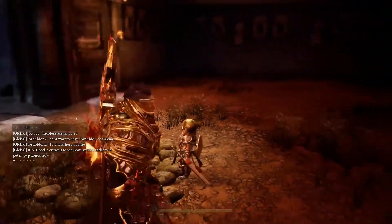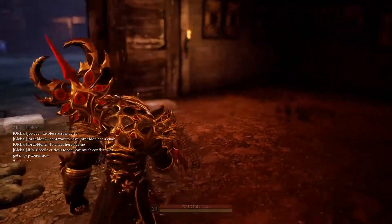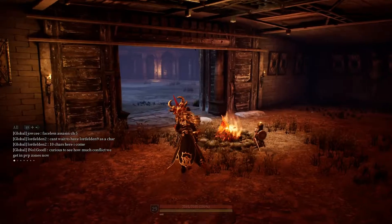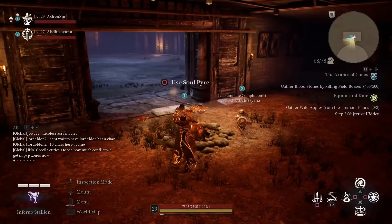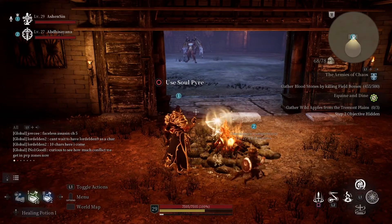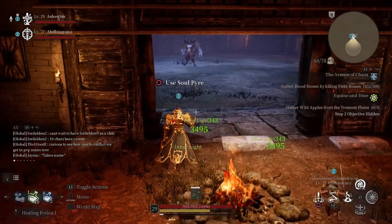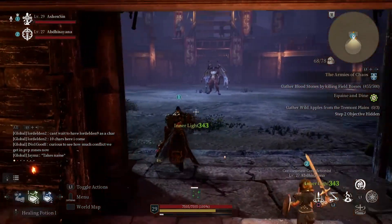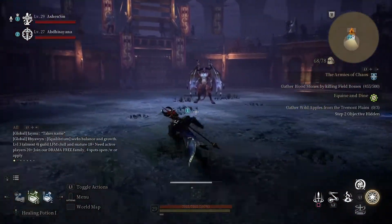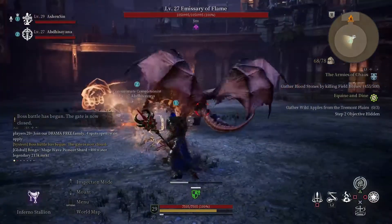Damage over time really helps out on this fight. For the priest, I'm running Crescent Moon just because I'm used to it - I like watching people dodge all my healing balls. It's really not a good idea to use it here but I forgot to change it when we went in. We got a little buff happening from Crusader.